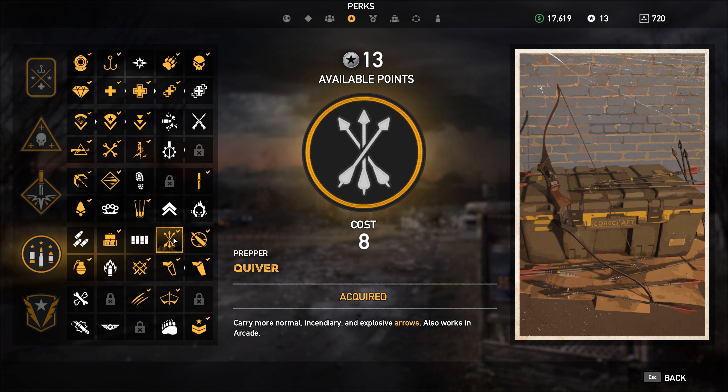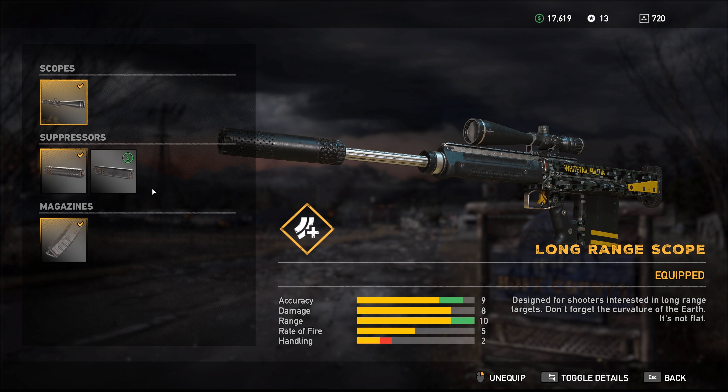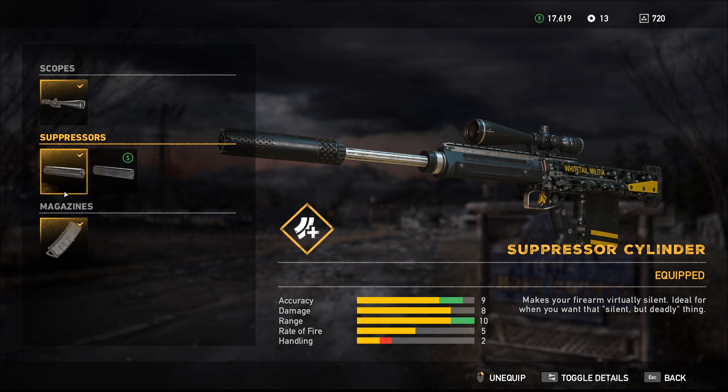As normal, you don't need all of these abilities — it's just something that can help you. I'm going to show you the weapons I'm using: the SA-50 Sniper Rifle with Long Range Scope, Suppressor, Cylinder, and Extended Mag.